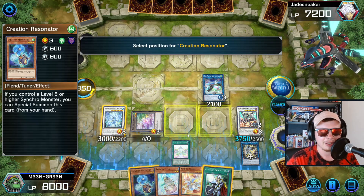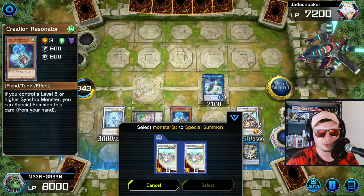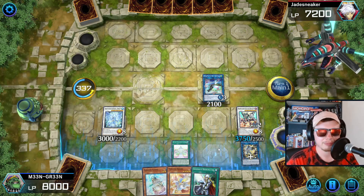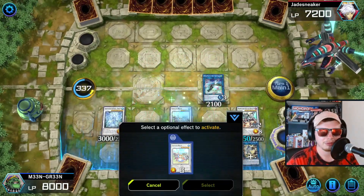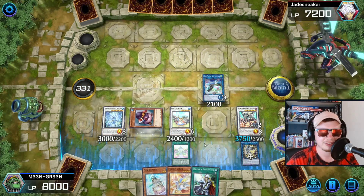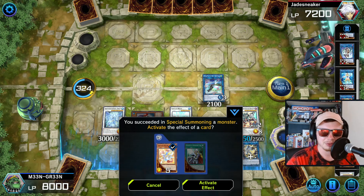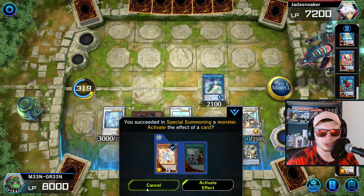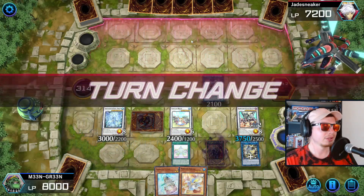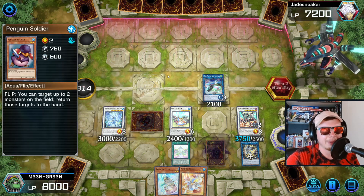Creation Resonator can special summon itself because we control two level eight or higher synchros. We have a level three tuner and a level three token, so we make ourselves Penguin Brave. Activate its effect and special summon a Penguin Soldier in face-down defense position. That's the board! We could even extend with a Penguin Squire, but I don't think we need to. We'll keep that in hand for later, set our Cross Out Designator, and pass our turn.